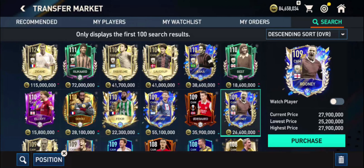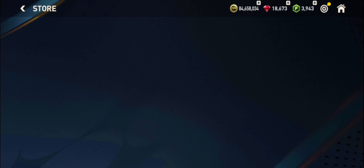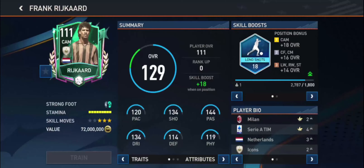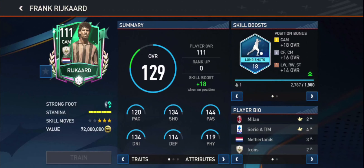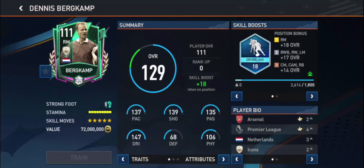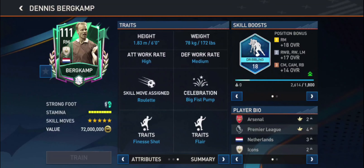On the other hand, as a Kaka replacement, George Best is essentially the best way of looking at the card. Moving up to the 111s, we have three options: Dennis, Berkamp, and Socrates. The right card immediately is unusable at CM — three-star skill moves, do not go for Socrates at CM at all. Berkamp is a very very interesting option at this level.